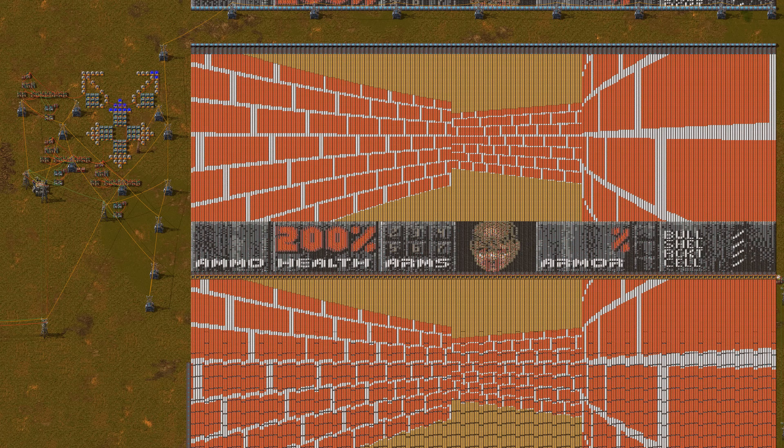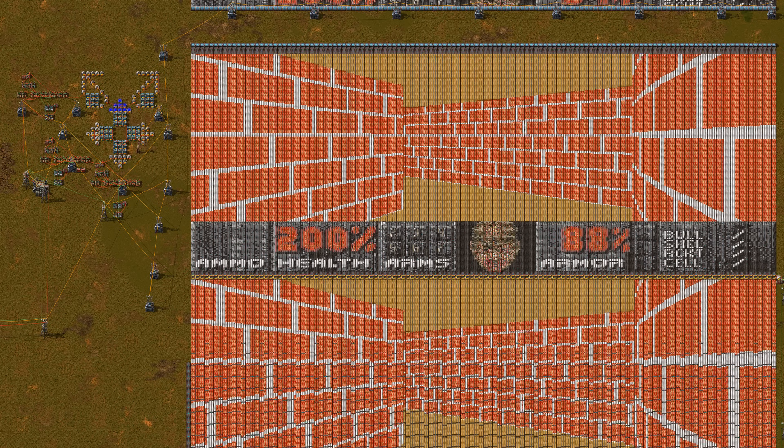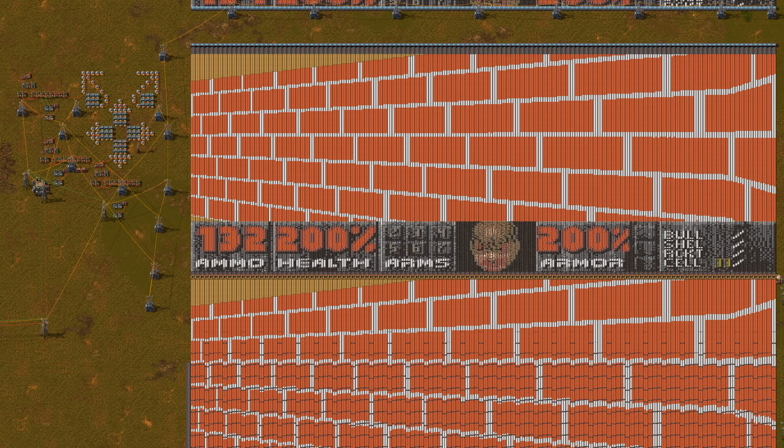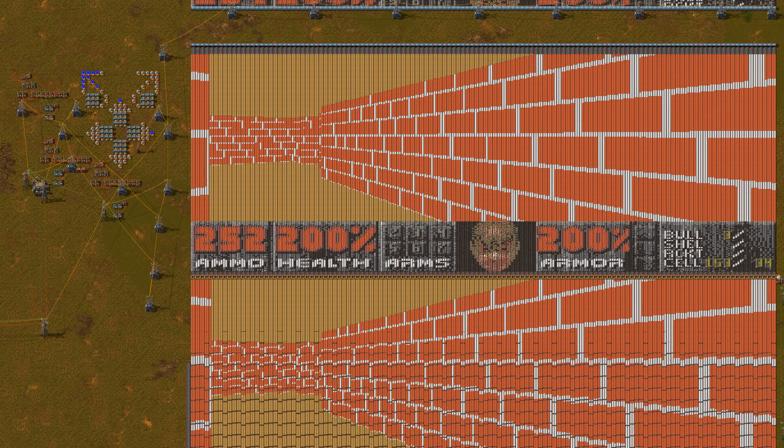The UI also shows armor and ammo — but not just one counter. No, a different counter and maximum for the different ammo types.